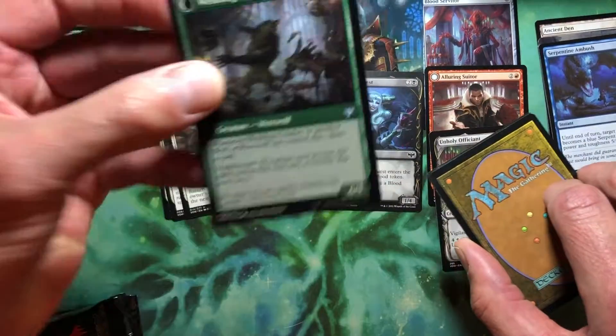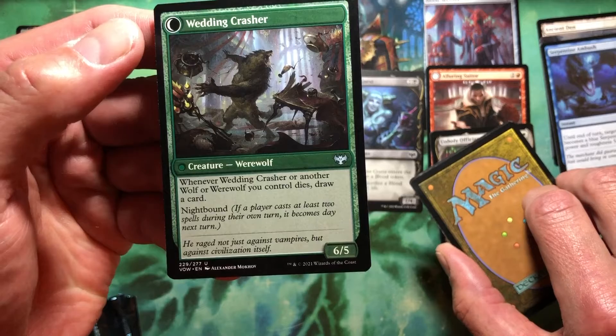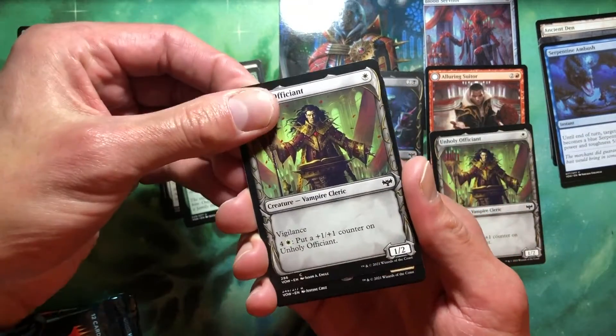The Wedding Crasher — do you get to go to the party? Probably not. Whenever Wedding Crasher or another wolf or werewolf you control dies, draw a card. It's not too shabby. And we got a common — we got Unholy Efficient.